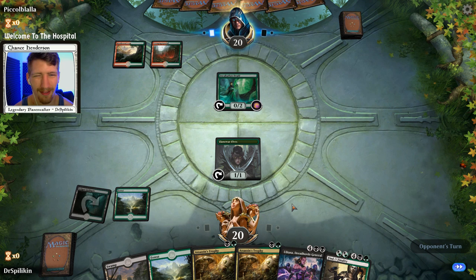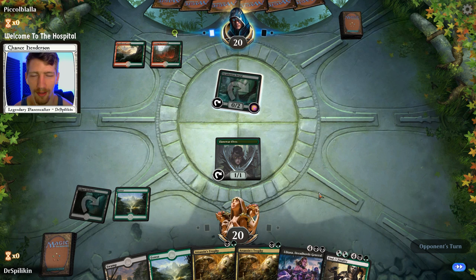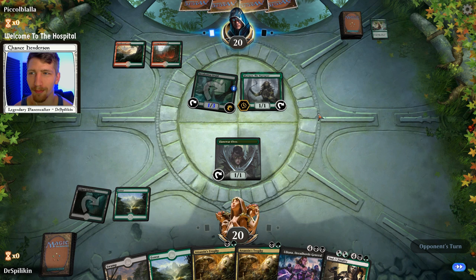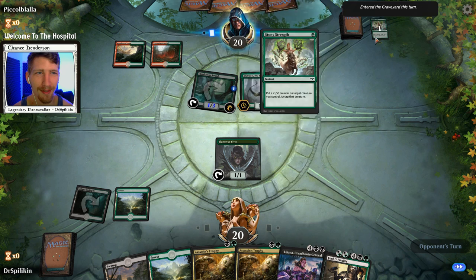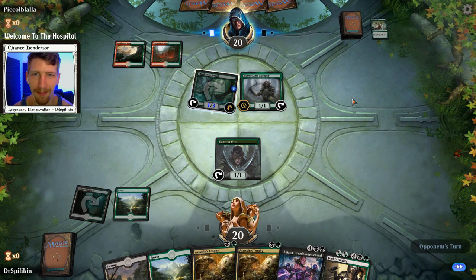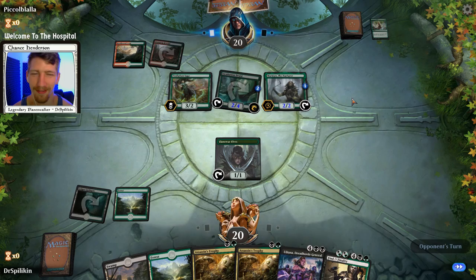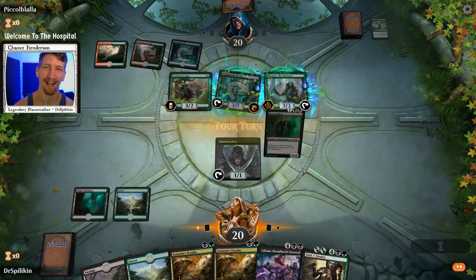They're playing Gruul so chances are they're trying to ramp into something. Hey, Stony Strength — that's genius! Pico, you genius — Stony Strength on an Incubation Druid, tapping it, then playing it so you get the mana and essentially get four mana. Oh my goodness, you're a savage! I've never thought about that. That is wonderful.